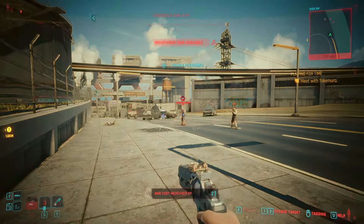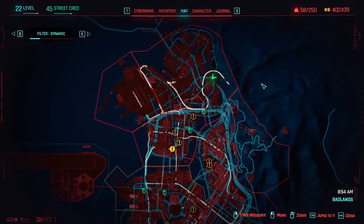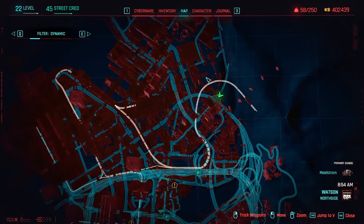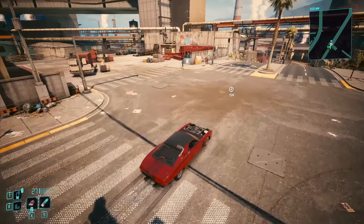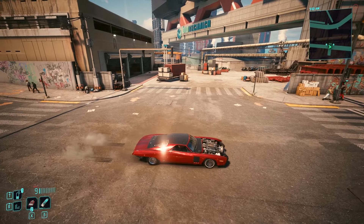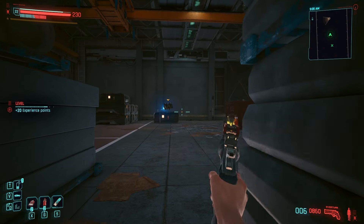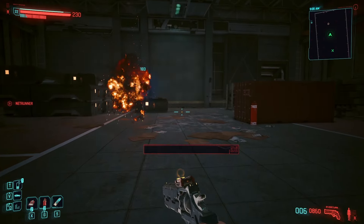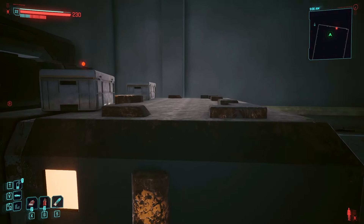Without further ado, here are all the perk shard locations. Let's start in Northside — one perk shard can be found in a warehouse. You may start from the Longshore North fast travel point, then set a waypoint right here. Follow your route and you'll find the warehouse. Deal with the drones inside, then look for the container and grab the perk shard.